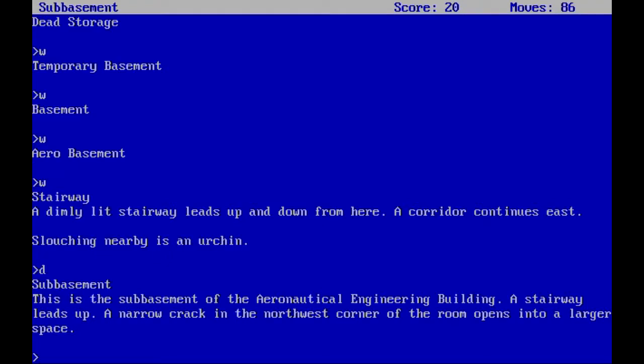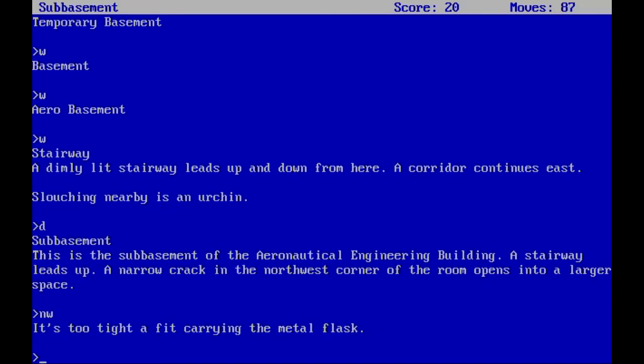Hello everyone and welcome back to The Lurking Shadow. Last time we got the master key and met the urchin. Unfortunately we can't interact with the urchin yet because we don't have the item we need to give him. So what we're going to do now is check out this crack here in the northwest corner — it's too tight to fit through carrying a metal flask.